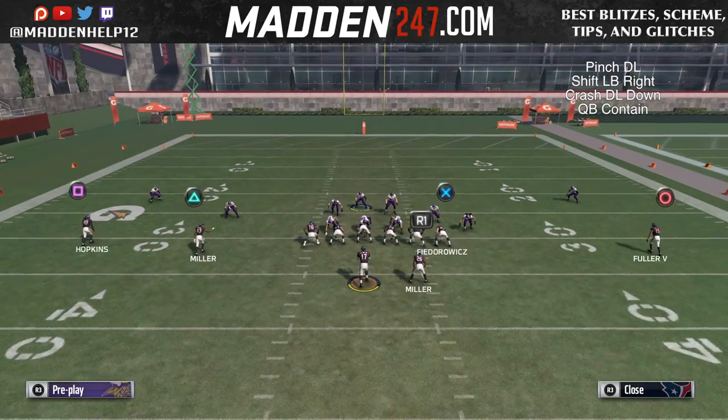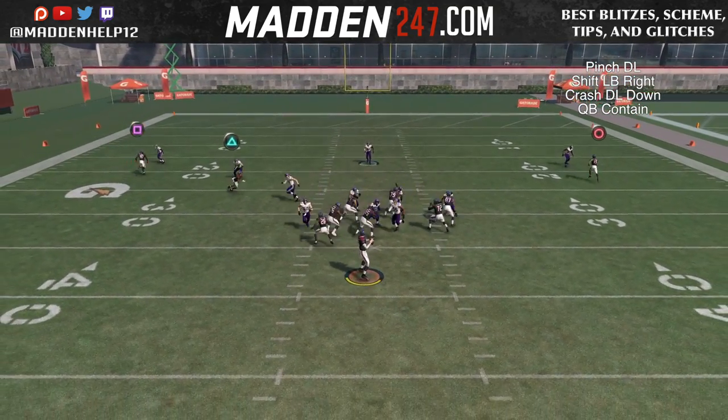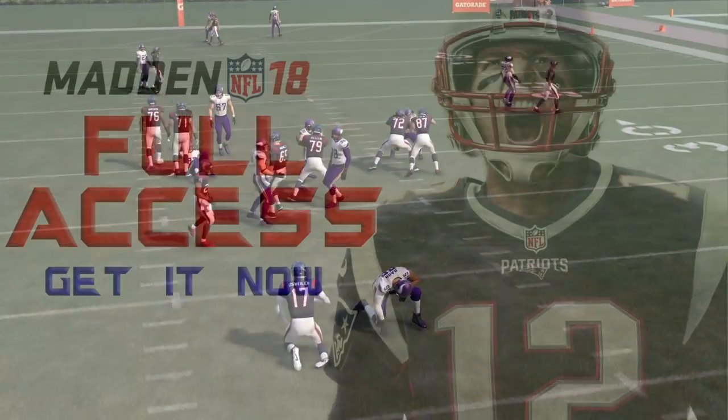The setup is not to base the line. You just want to press, shade outside if you press, pinch D-line, shift your linebackers right, crash the D-line down, and QB contain.